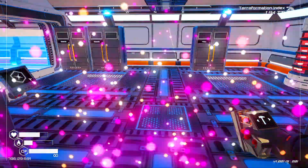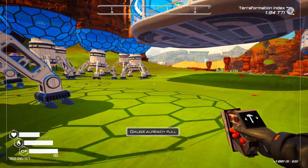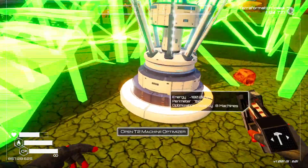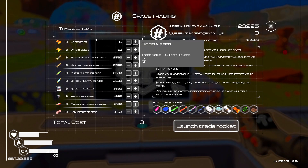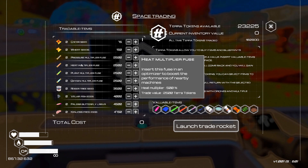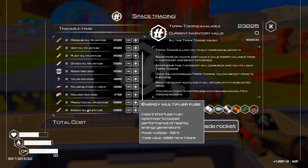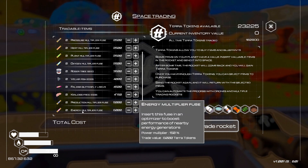We shouldn't have to worry about power because we have more than enough. Some of the optimizers have been changed from 250 to 500. Checking the stats: pressure is at 500, heat 500, plants 500, oxygen 500. Production is 0.25 and energy is at 150. So all the 250s went up to 500 and energy stayed at 150.